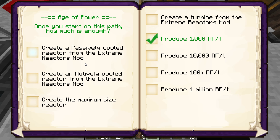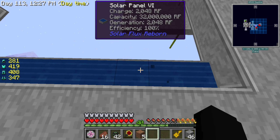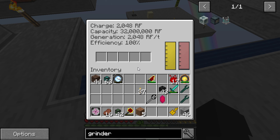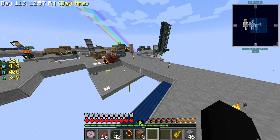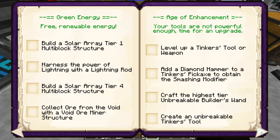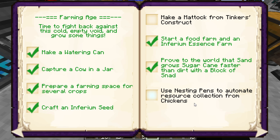Create a passively cooled reactor from the Extreme Reactors mod - I'm assuming that's like Resonant Ender or something. Oh wait, I just noticed something - we did this quest and we did this quest. One through nine - so eighteen. Eighteen times 2048... okay, we only did about thirty-seven thousand RF per tick. So technically we only did this one - okay never mind, I take that back.